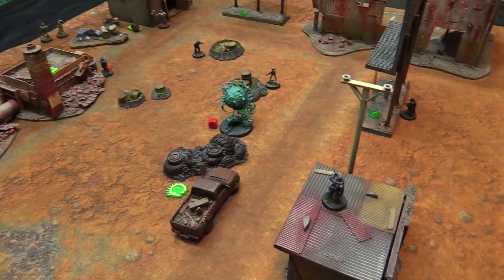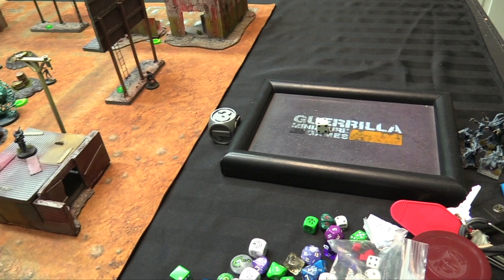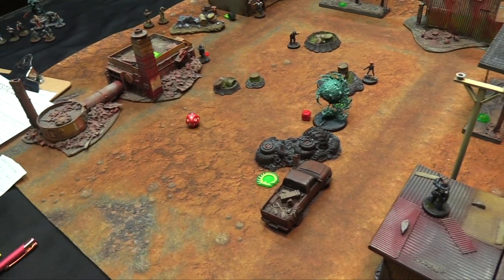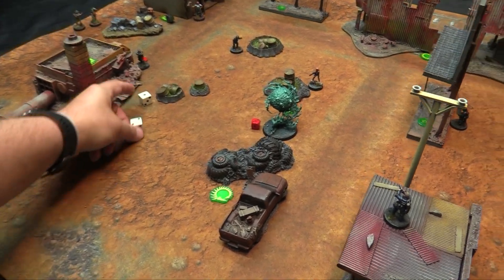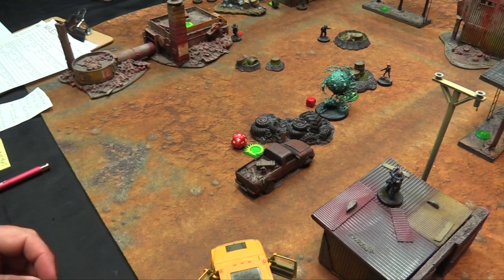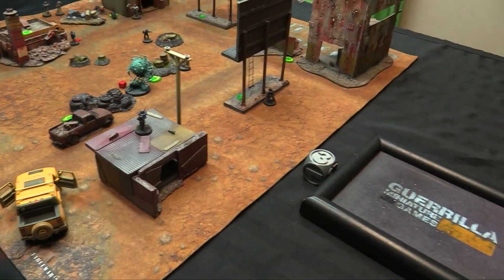Doggett calls in a drone strike but fails to activate it. Sculder hits on a four for 2d6 plus 4: 7 more. Spender assault rifles it on a six (exactly 21, a hit) for 2d6 damage: 10 more, bringing the total to 91. Foobar roll for turn three: a seven — another terrain collapse. d6 plus 2 damage to all models within 3 of the collapsing piece.